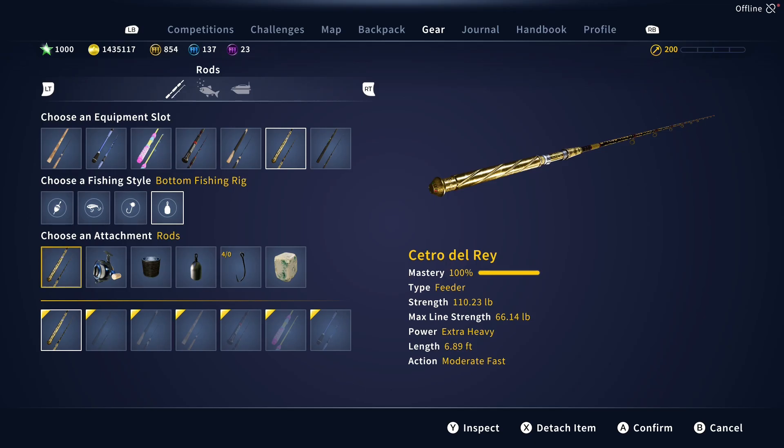For the gear, this is the optimum setup. The Cetro del Rey feeder rod — this comes from Spain, where El Matador is, from the local souvenir shop. You need 500 reputation. If you do not have this, at the end of this video I will link my video on the fastest way to get this rod. It is well worth it. It helps with a lot here in Spain as well as other places and I strongly encourage you to get it.